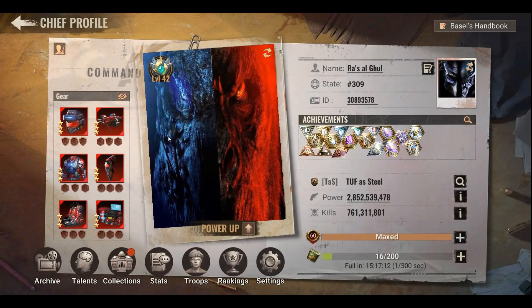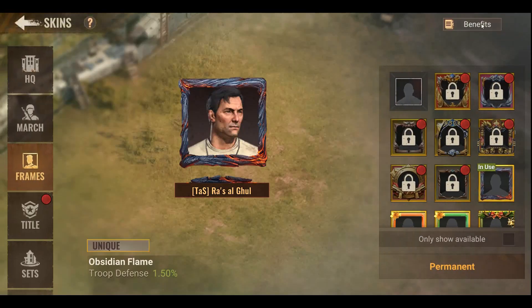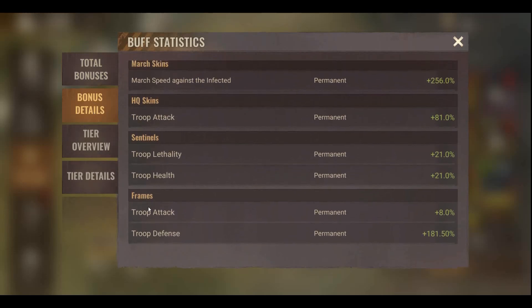Hello all. Today we will talk about basic stats — troop attack, defense, lethality, and health. We will not focus much on speed because it's not important in battle. In this video we will talk about skins and frames.